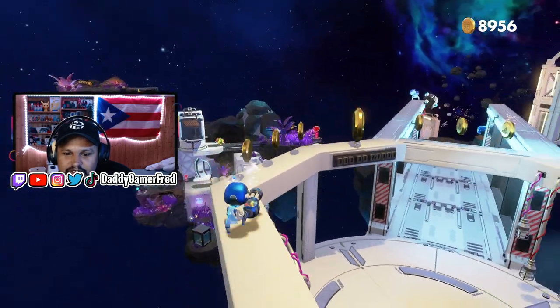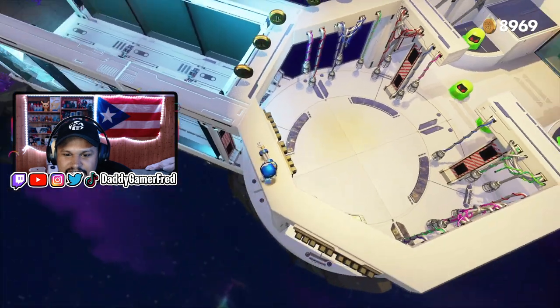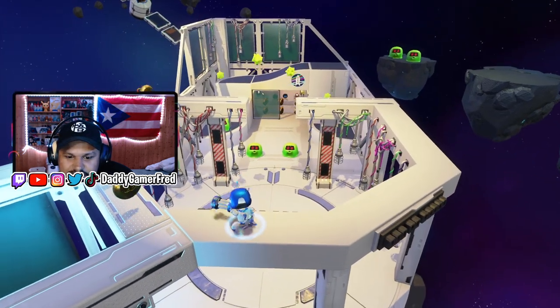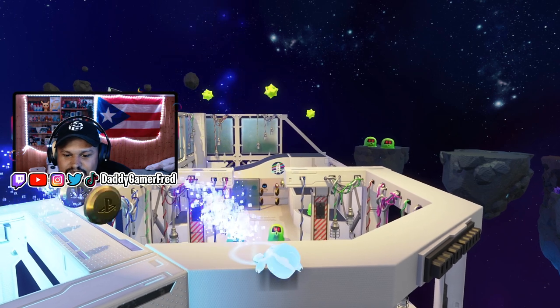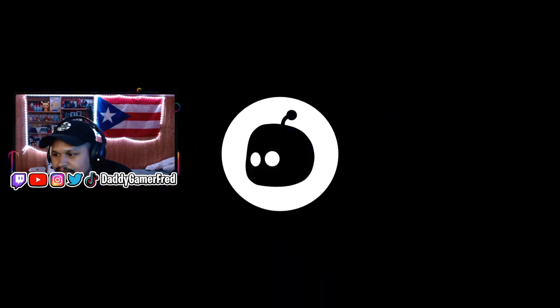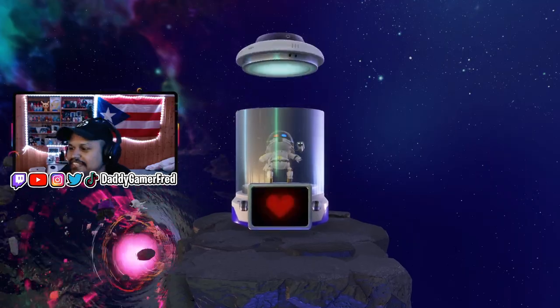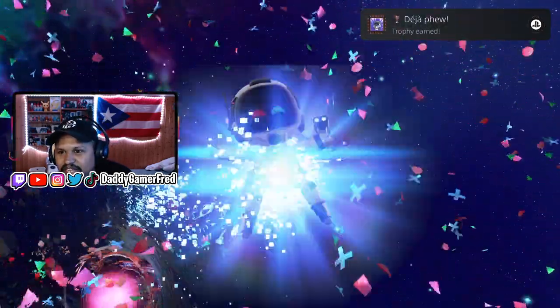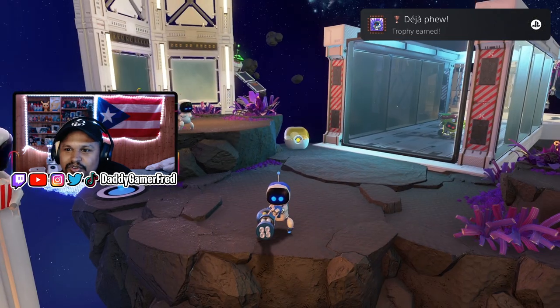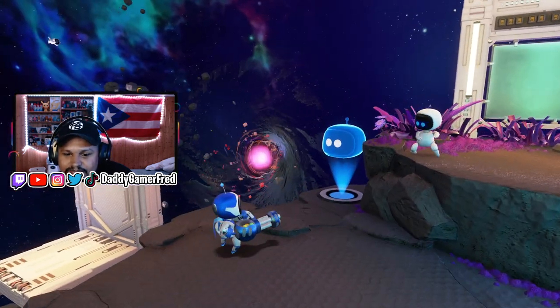Climb up here, follow these coins, and where this gold coin is at you're gonna see a little tiny space marine. You stand on top of it, you get hit, you die, and when you die you respawn. You free the space marine - it's a deja vu cube - and you get that trophy. And that's it!